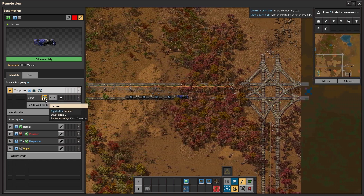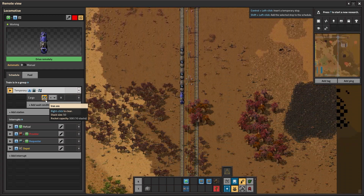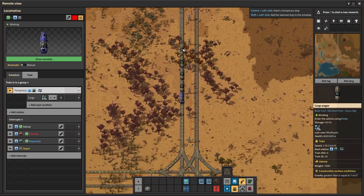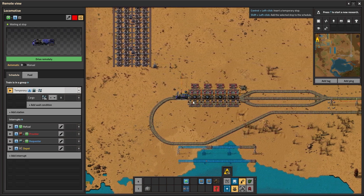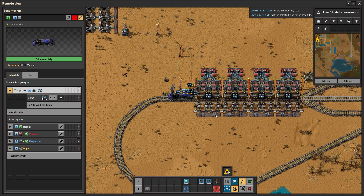How much do we have? 8,000. And when is our request going to be fulfilled? When it is zero — when there's absolutely nothing left in these wagons. As you can see, the requester station is unloading the train on both sides, so it's faster. Then the train will go back to the provider because there are still more items to provide and no other trains competing. So it's going to go back and get more items, and when that happens I'm going to get off the train to connect this to our smelting arrays.